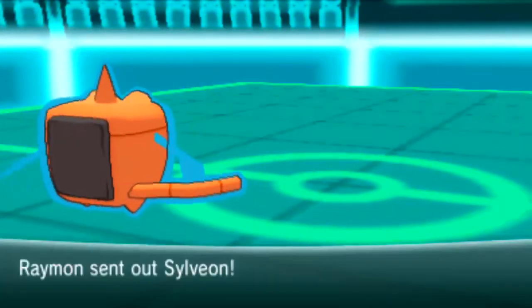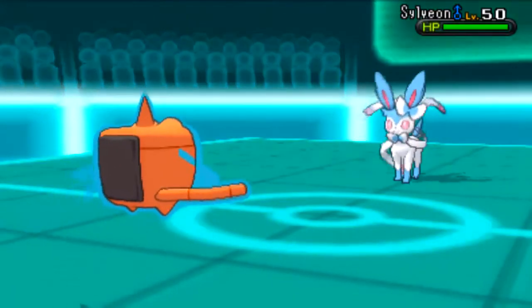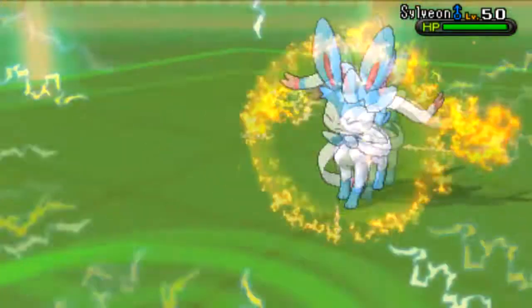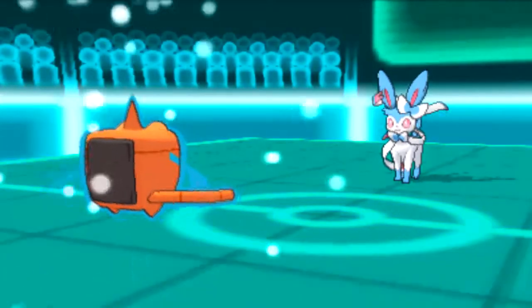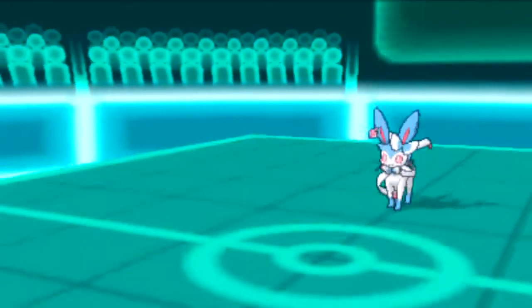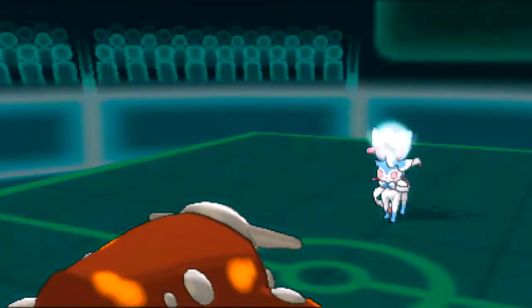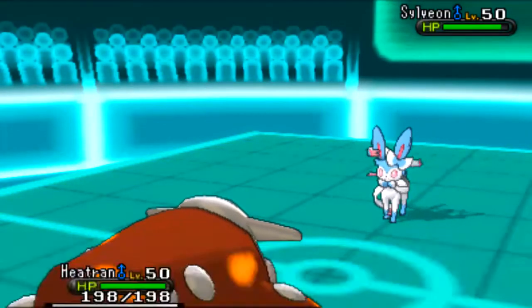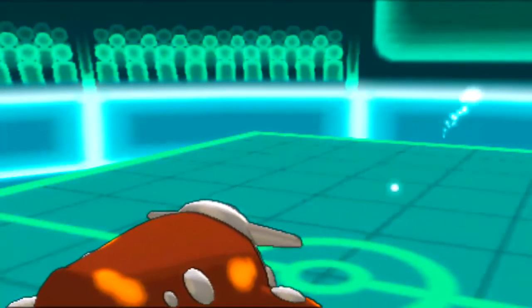He does have a Sylveon on his team, and Sylveon pretty much walls my Rotom. So what I'm going to do is predict that and go straight for the Volt Switch, using this time to get a switch initiative and go out into my Heatran. I'm trying to set up my Rocks because he does have a Talonflame on his team, and Rocks are always helpful — despite his Sylveon potentially having Hidden Power Ground.